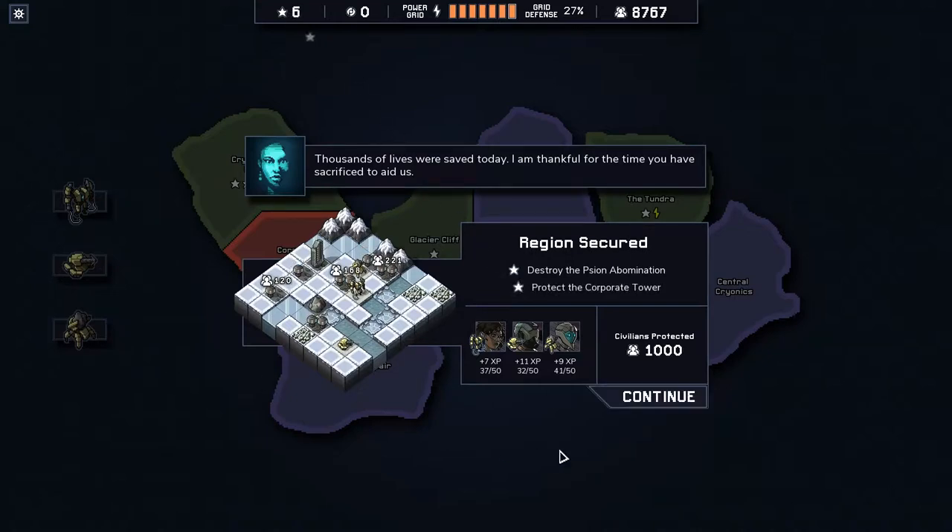Thousands — well, 1,000 — lives saved today. Two more rep, a bunch more XP. Everyone's getting pretty close to their top rank where they'll all unlock extra skills — random skills, unfortunately, I think. They might be preset but they're probably random.